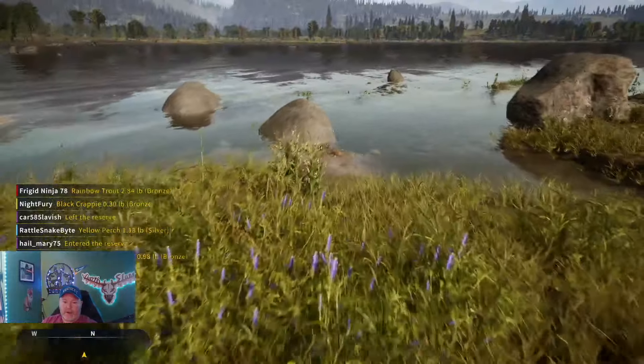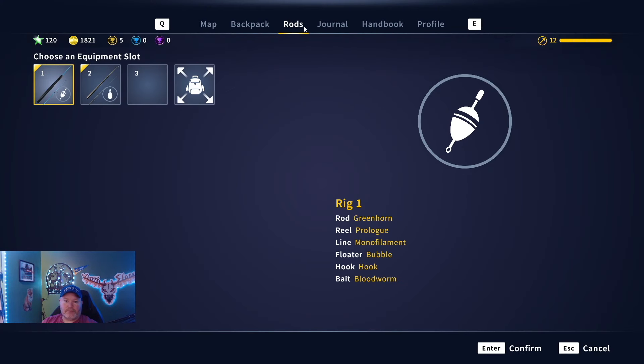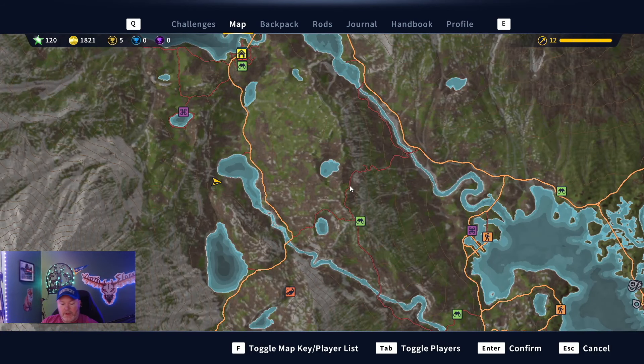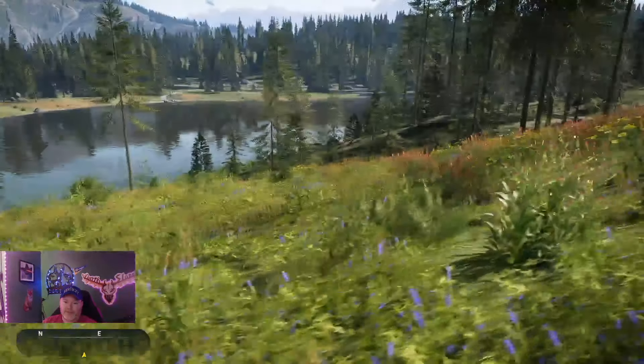We are at our third Houndstongue. We are right here on the map. There's another one over here on this south river. So if you're at Bannock's Knock, there's one there and one here close to Bannock's Knock. So they're around water, but not necessarily always on the water's edge — as you can see on the map, we're a little bit away from water. The other ones have been right on the edge, but this one is up on the bank a little bit.